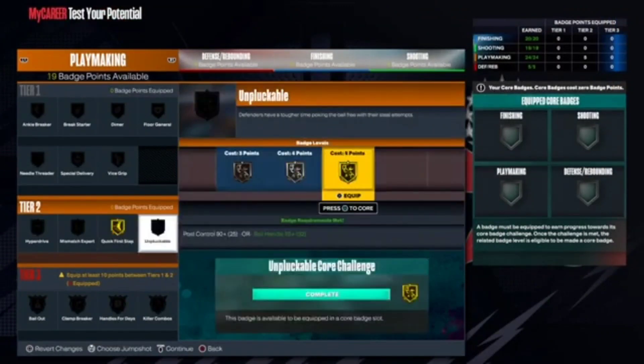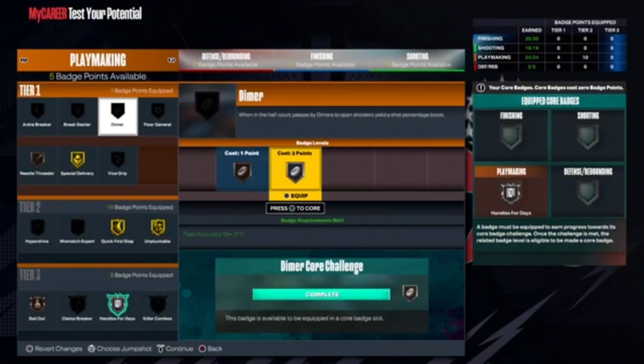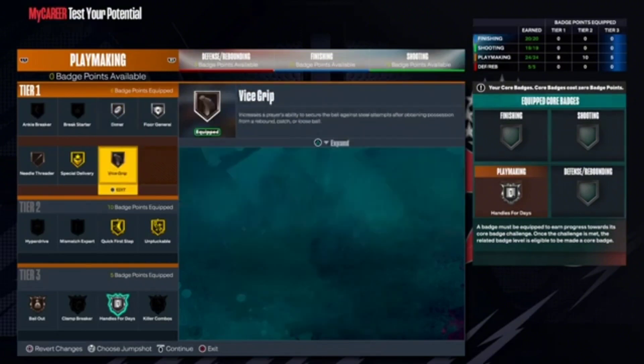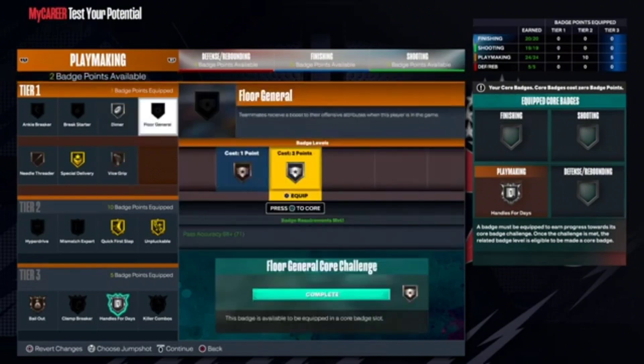For the last three playmaking badges you can go floor general on silver and then vice grip, or if you really want to you can go vice grip on gold — that's really up to you guys.